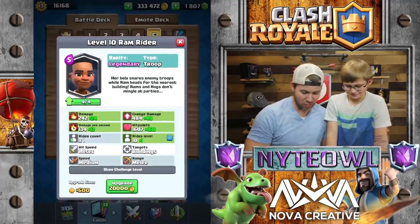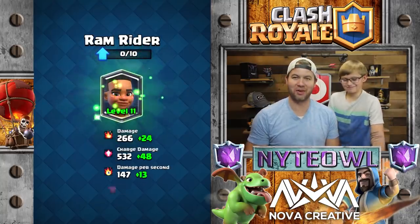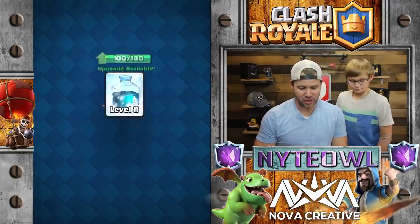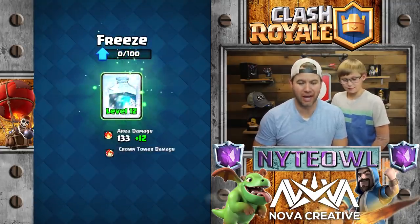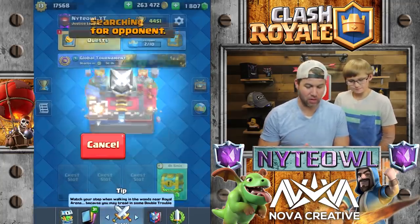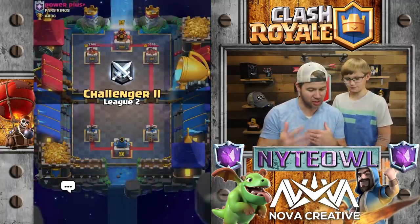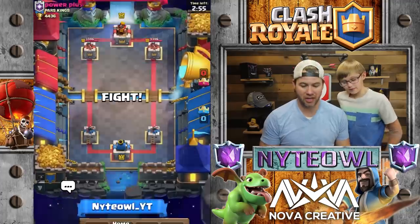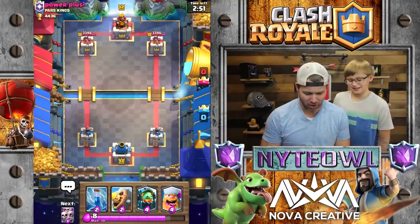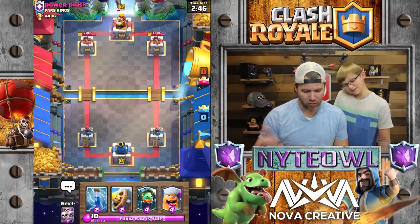Okay, let's start it up. Let's upgrade this ram rider first to level 11. We're upgrading the ram rider to level 11. And I'm gonna go ahead and upgrade the freeze just because it is so bomb diggity right now. So never played this deck before in my life. Hopefully it's a good one. Got it off TV Royale. I don't know where the synergy is, but I know the ram rider's in it and I have not played it since the ram rider challenge.